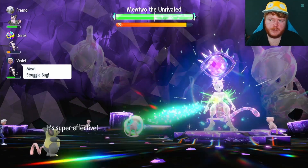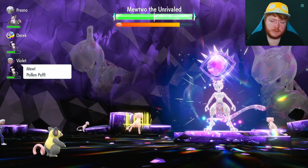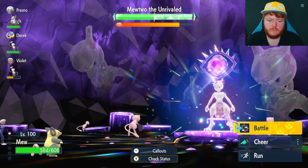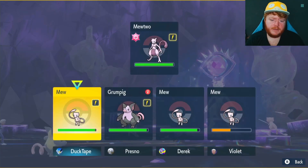We're going to use Leech Life until we get our Tera Ice. We do use Swords Dance again to go to plus 6 attack, because this Mewtwo can take a beating. Now as you can see, we're on plus 6 attack, plus 4 defense, plus 4 special defense.